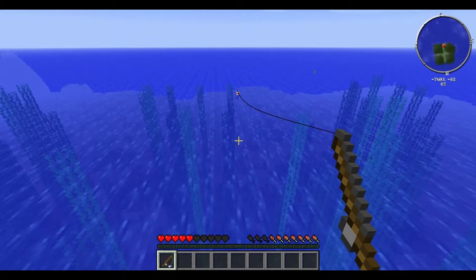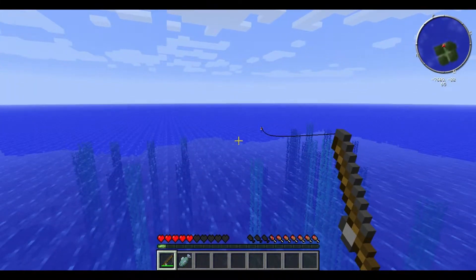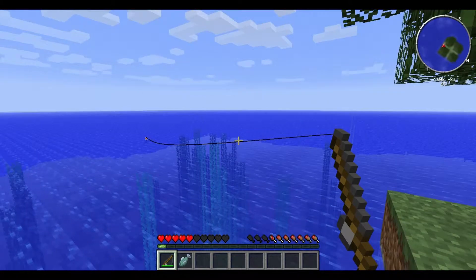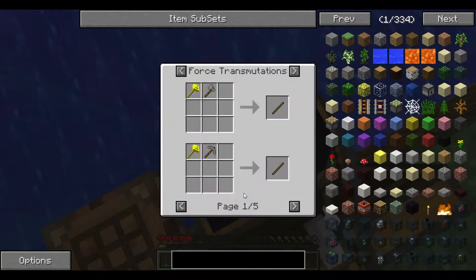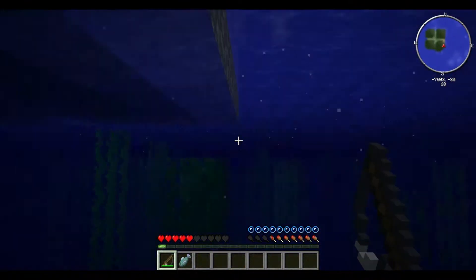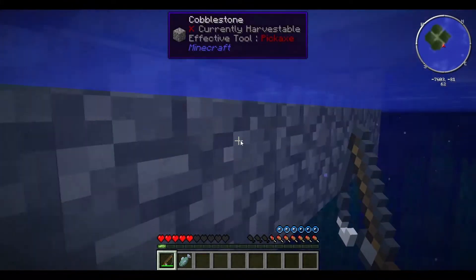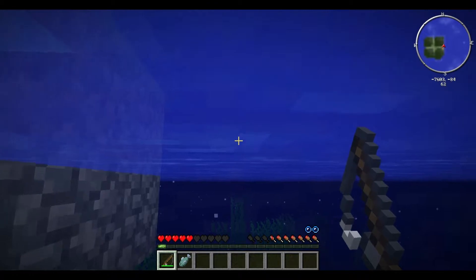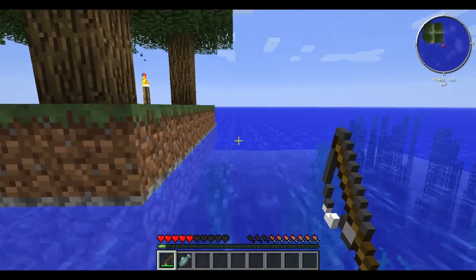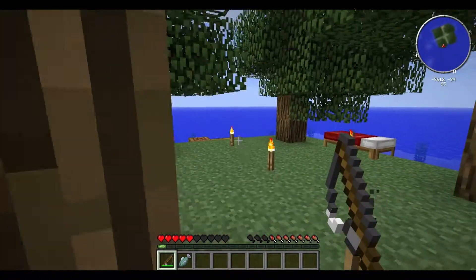Oh, got a fish! Alright, so that is probably going to be our main source of food. We got one odd diamond, iron, and gold. With the iron — oh shit, falling in! There's cobblestone. Jesus, I almost died. I was underneath my crafting table. Man, that would have been the shortest episode ever — 'man died after trying to breathe under crafting bench.'